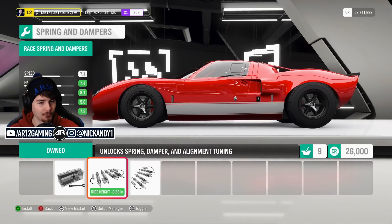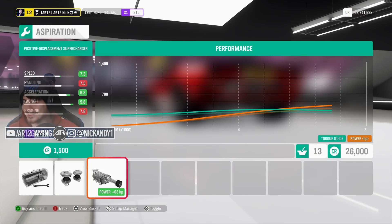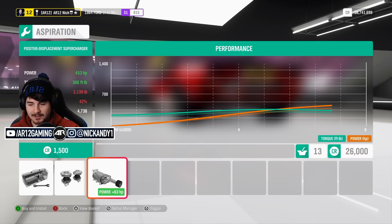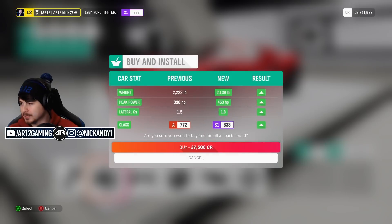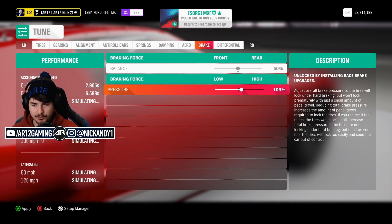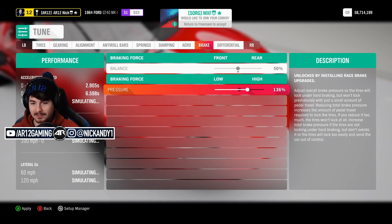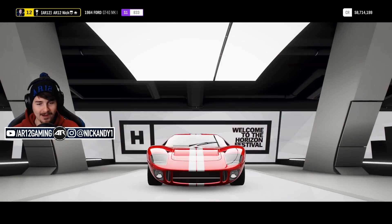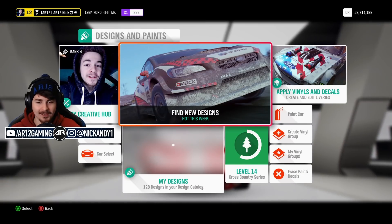If we get a supercharger on it, it drops us perfectly onto 833 and gives us an extra 63 horsepower, taking us up to 450. I think we've found our car. I'll stick with that — 2100 pounds, hella light, 450 horsepower. Let's give it a little more downforce. The scary thing when making one of these cars is you don't get to test it — you gotta build it and have confidence that it can do what you want.